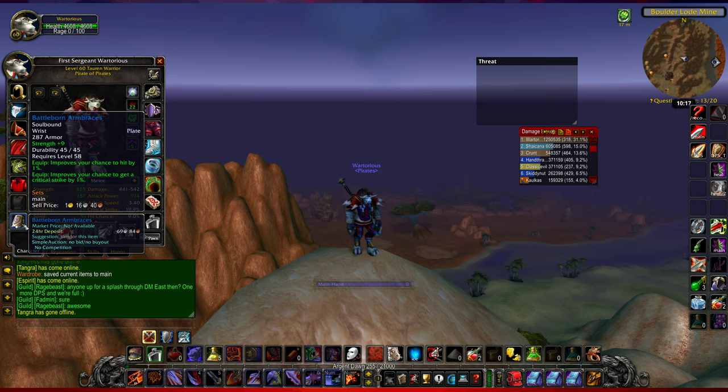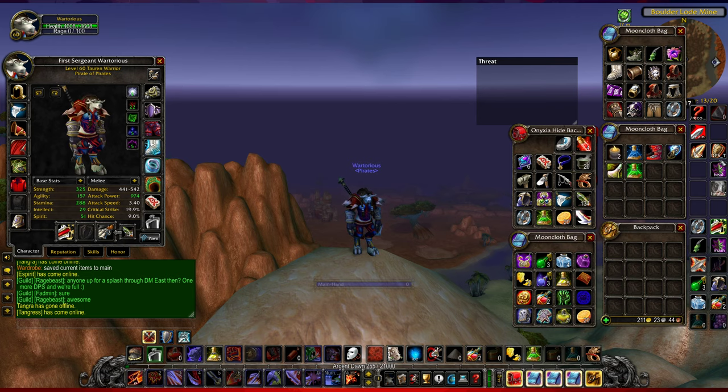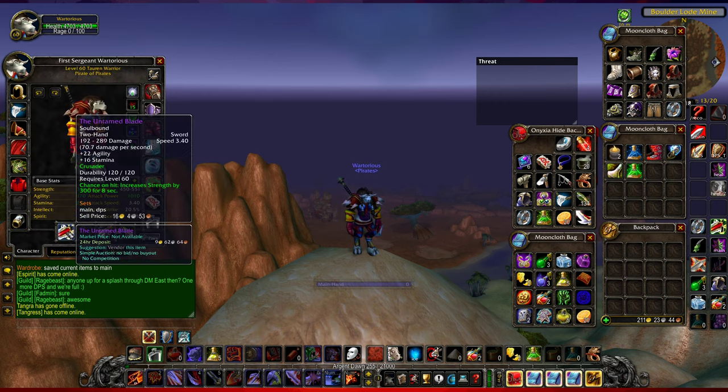I've got the Battleborn Arm Braces, which I mostly use for the hit to get hit-capped. Ideally I would use the Zandalar Vindicator's Arm Guards, which have 13 strength, 13 agility, 13 stamina, and plus nine percent strength from an enchant - those are pretty nice. My main weapon is the Untamed Blade, which drops from Blackwing Lair, and it's a very nice weapon.